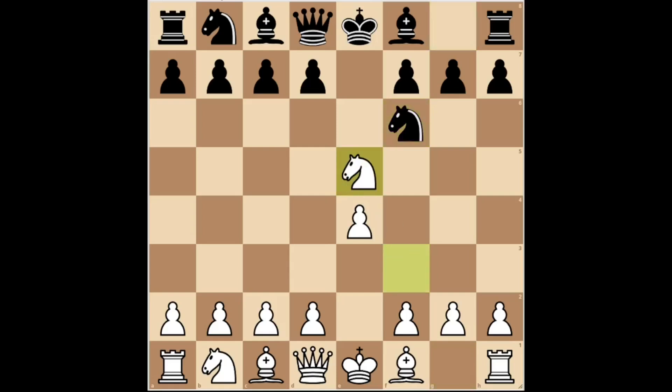White played knight takes E5. And now black played knight C6, entering the Stafford Gambit. Black sacrifices a pawn in order to accelerate the development of their pieces. White captured the enemy knight.